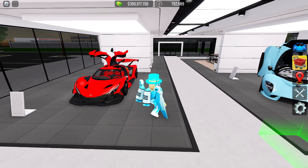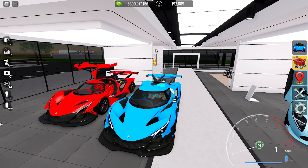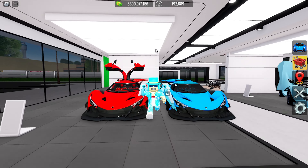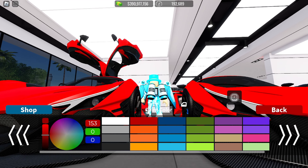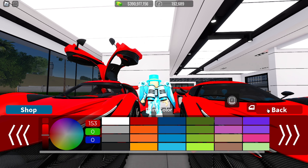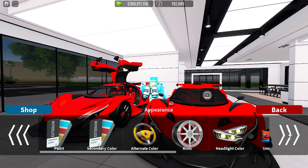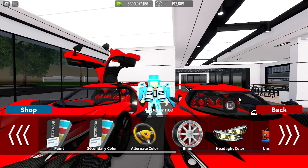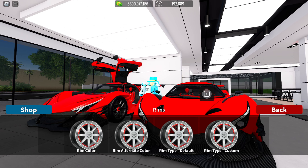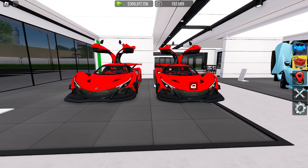The first car we have here is the licensed Apollo. We're going to bring out the Apollo and the goal is to make it the exact same color. I need to find a good red. By the looks of it, it looks pretty similar. Interior color is red as well, slightly brighter. I need to add the normal window tint. The rim alternate color also has to be red, and just like that we completed the first car.